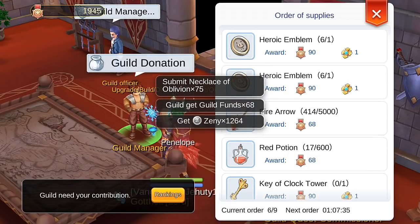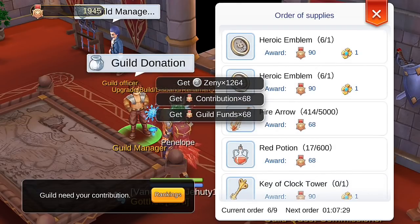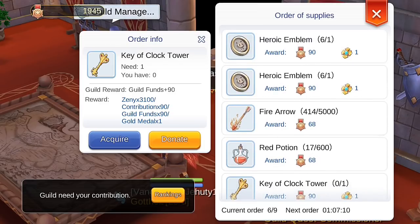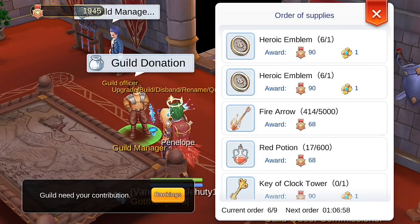Right now we have two art emblems on the list. In the next couple of days we'll monitor the next order, because another material will appear for contribution. If it's a gold medal, keep it — and hopefully it's not another Kiowa Club Tower or anything expensive. As much as possible, aim for items lower than 200,000 gold — that's the ideal.